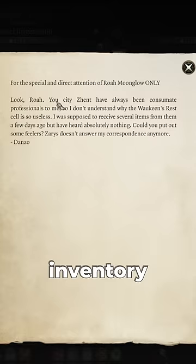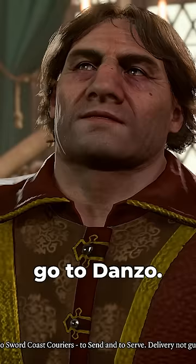The Iron Flask was originally destined to go to Danzo Axt-Wright, the Postmaster at Sword Coast Couriers, with the final recipient being Thrustwell Van Phamper, who has not been found in the game.